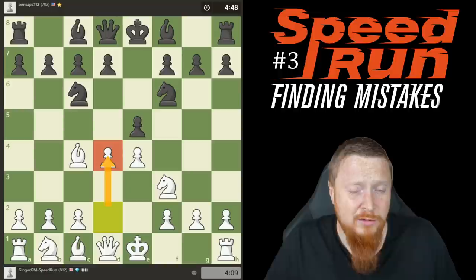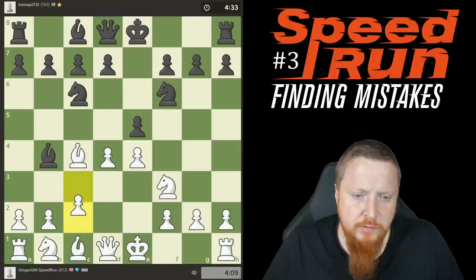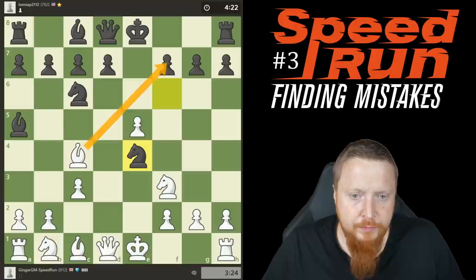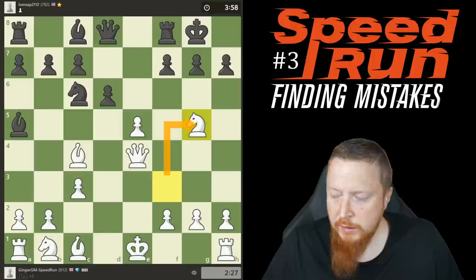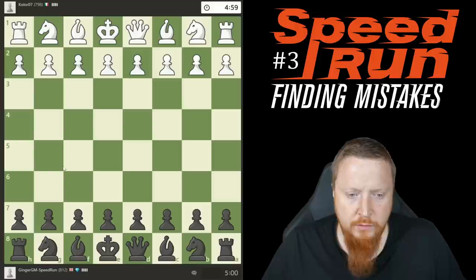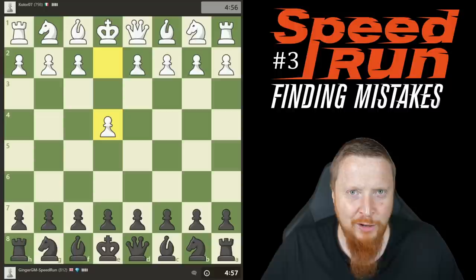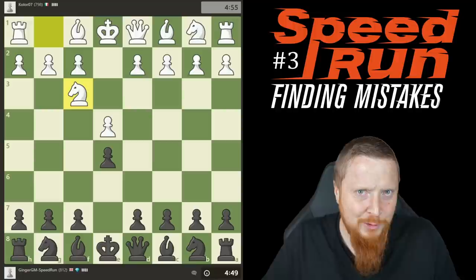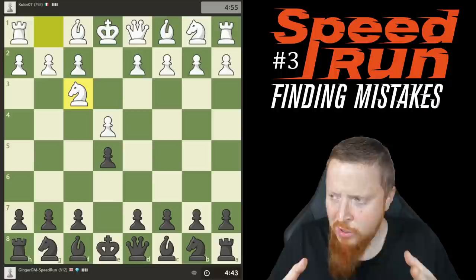Bishop b4 check was an awful move because it helped my position — an artificial check. The last mistake was not looking at my knight g5 move. So we won 12 rating points. This video really is just dealing with 800 to 900; we'll build up each week. I want to start here for those of you new to chess — we're going to do it slowly.